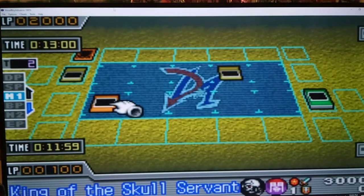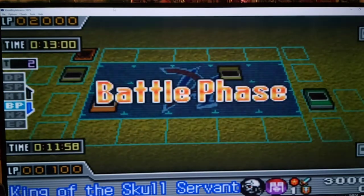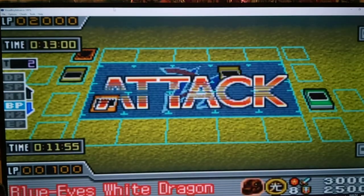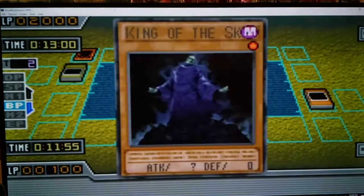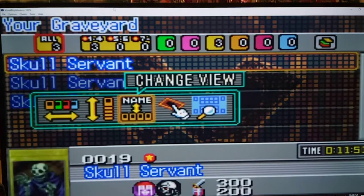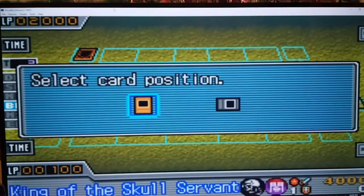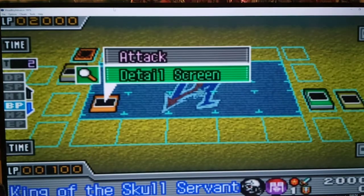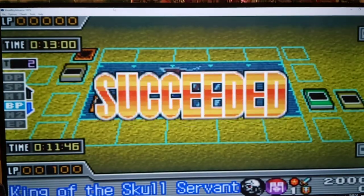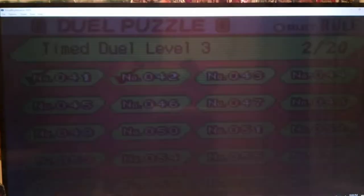It's time for you to face the wrath of the King of the Skull Servants. King, attack his Blue-Eyes. Go, white lightning! We'll destroy each other. But check this out — my king has a special ability. When it's destroyed in battle, I can remove one Skull Servant or King of the Skull Servants and bring it right back. Go, secondary King of the Skull Servants attack! We did that one first try.